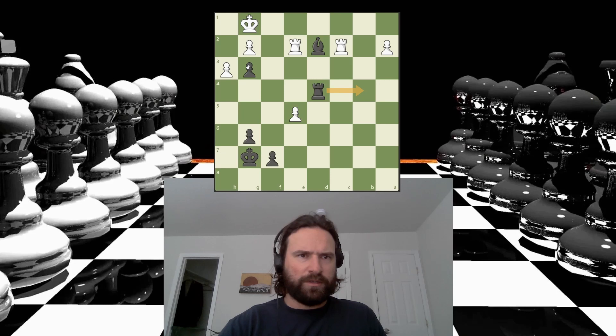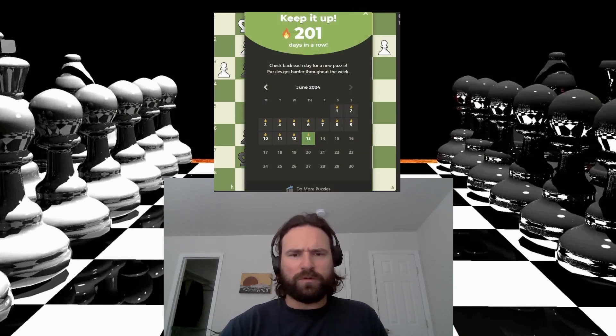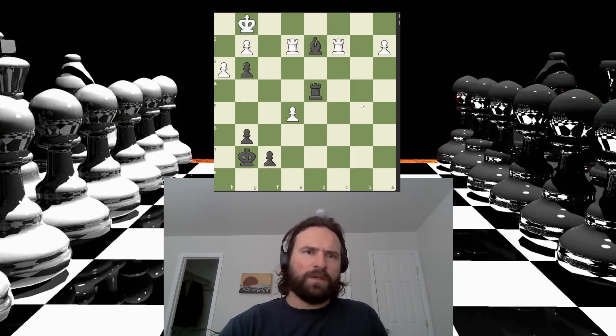I don't think white has any checks. King's pinned to the backrank. And this square being protected is huge — you can't take the rook or else I'm checkmating because the king's pinned to the backrank. And if the king tries to escape, it can't go anywhere because this square is protected. So I think it's just this. Nice. Mate, baby! Alright, cool. Good beans. Let's keep it rolling.